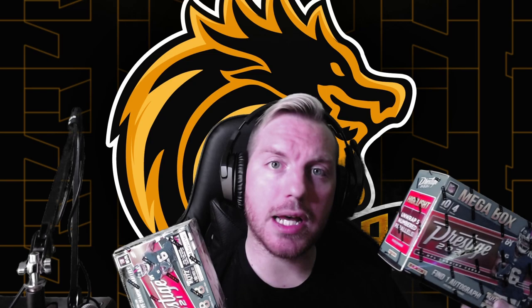Now on to the product — we have the Mega Box and the Blaster from Prestige 2021 Football. We're going to check these two out and figure out which one is better, better bang for your buck. The Mega Box is about $40 MSRP and the Blaster Box is about $20. On the secondary market you could probably find the Blaster for around $25-$30 and the Mega Box is probably going to be around $50-$60 depending on where you look.